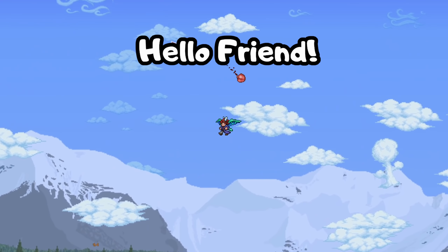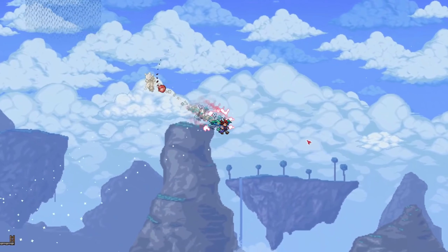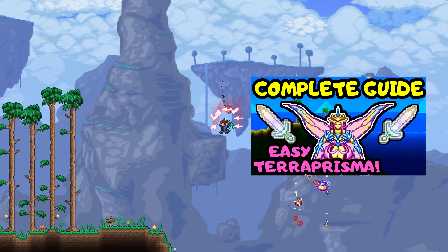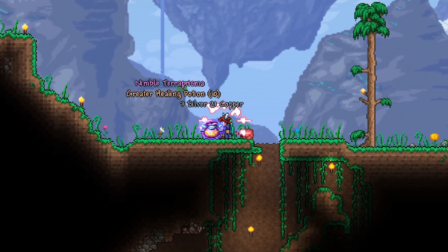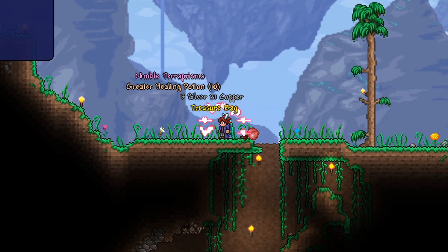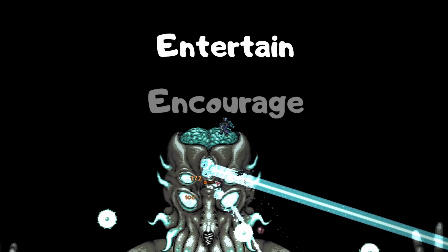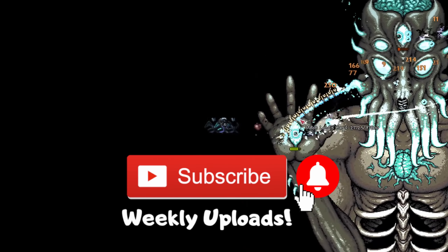Hello friend, welcome to the last episode of Zuzucorn's Summoner Progression Guide. Last time we took down the Empress of Light in the day and obtained the Terra Prisma. It was a short episode that explains all her patterns and what gear I recommend, so be sure to check that out if you haven't. I'm Zuzucorn and I aim to entertain you, encourage you and offer you a place to call home, so subscribe now and join the Zuzucorn family.